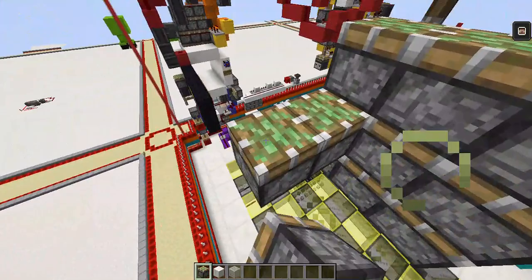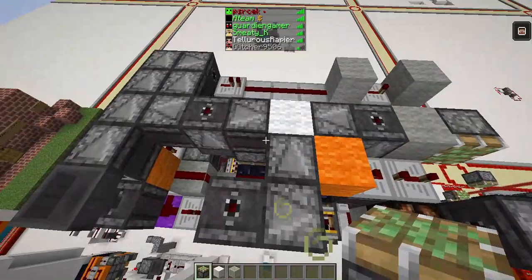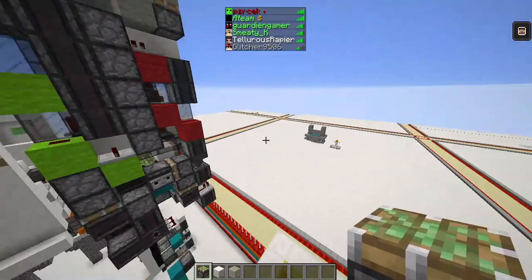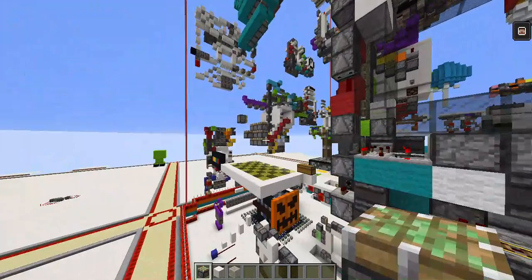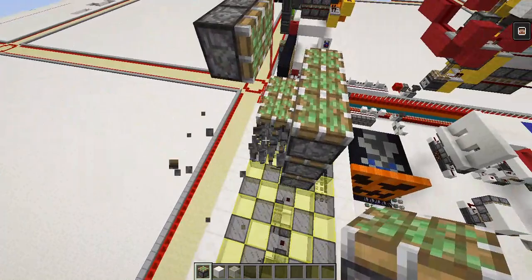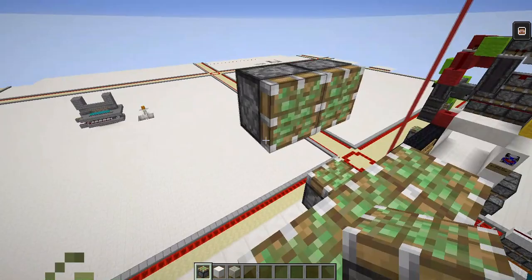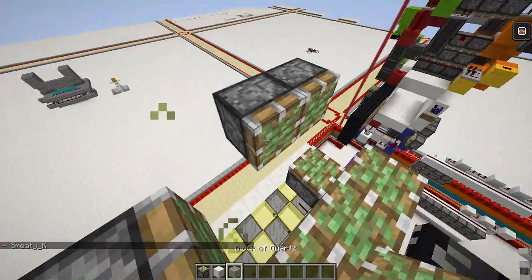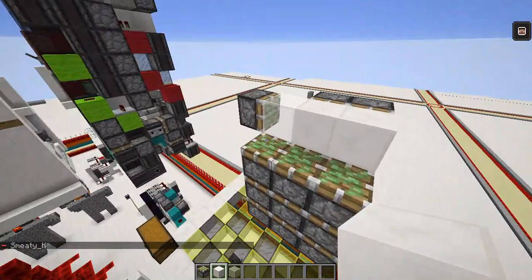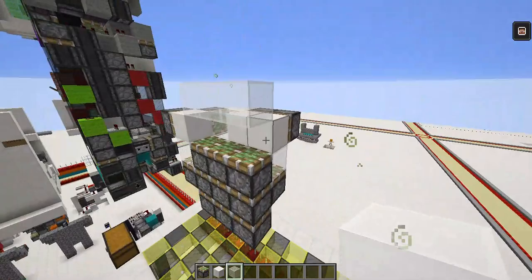Now for the storage. If you haven't seen the smallest 6x6 door video by Arma and Johnny, go see it now because the bottom layout is quite similar. The storage needs a connection from both sides. So instead of having 3 across like this, you do something similar to Arma and Johnny's: place one here, one here, another one here, and for the second block for this piston you place it shifted over. You can have glass there, glass there, solid there.